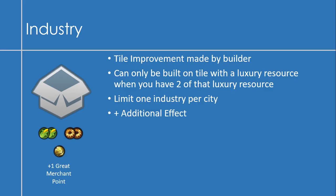An Industry is a tile improvement made by a builder. It can only be built on a tile with a luxury resource when you have two of that luxury resource — meaning you've put down two plantations, two mines, or whatever you need to acquire that resource. There's a limit of one industry per city. The base yield you get from an industry is two food, two production, one gold, and one great merchant point.